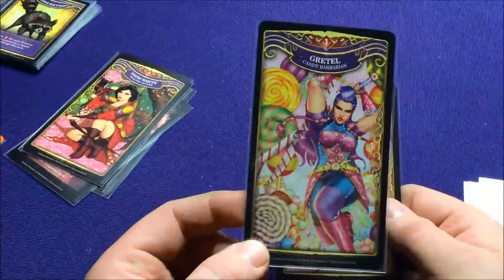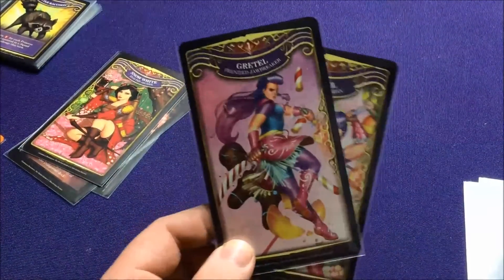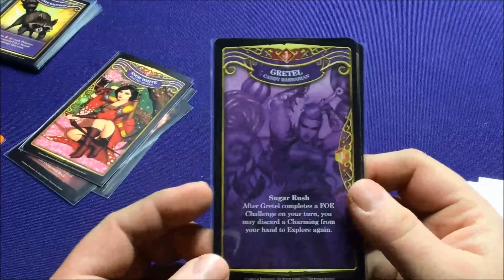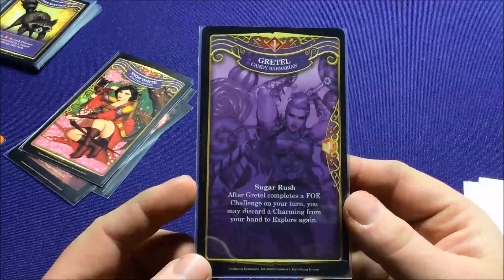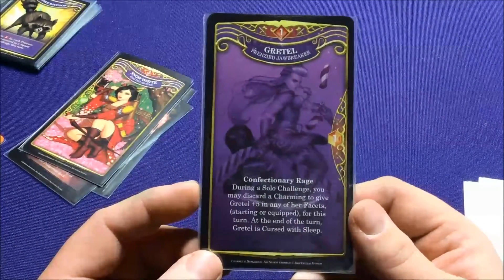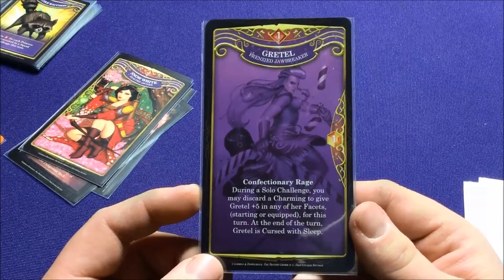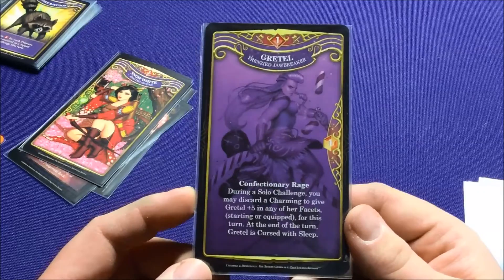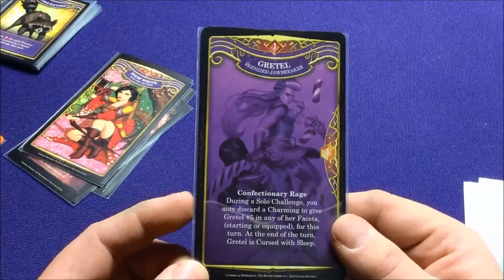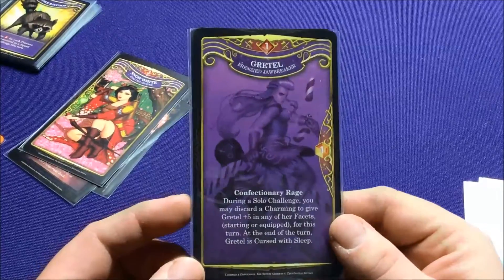Next up we have Base Set Gretel, who's the Candy Barbarian, and then we have the new Alt-Artwork: the Frenzy Jawbreaker. The base set has Sugar Rush, which lets you do an extra Explore action. The alt-art one is Confectionary Rage — during a solo challenge, you may discard a Charming to give Gretel plus 5 in any of her facets, starting or equipped, for this turn. At the end of the turn, she's cursed with sleep. So basically she can do one power move to try and take something out, then she's going to lose an extra turn.